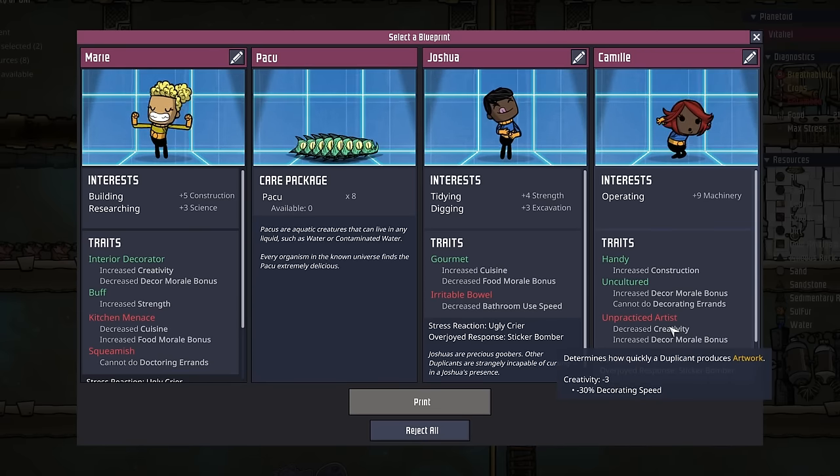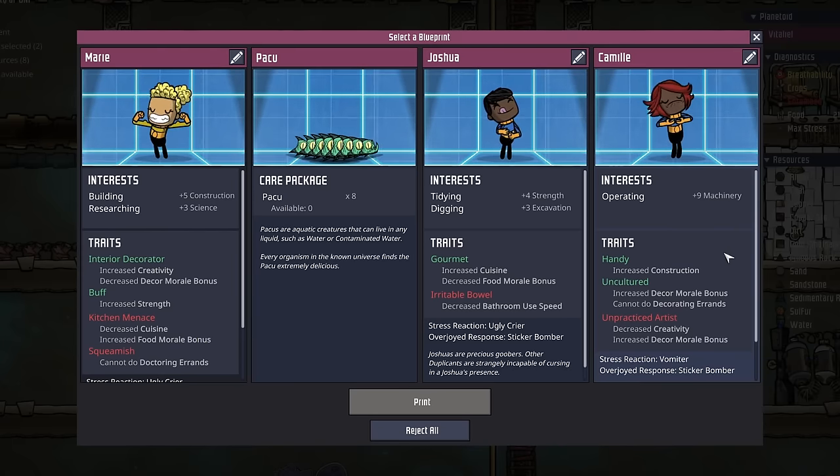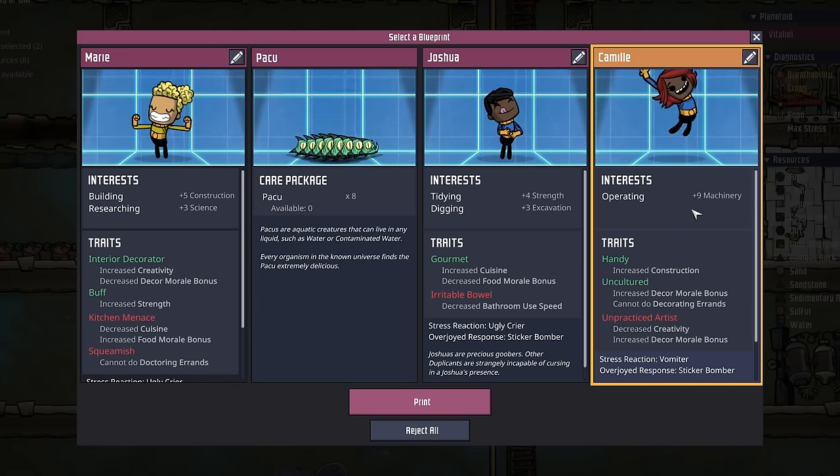That interest in operating could really help when we start using the metal refinery, because it is an operating task. And their only negative is they're an unpracticed artist — which for some you can consider a positive, because while they can't do artwork very well, they get a better decor morale bonus since they don't know good art from bad art. Because of the theme of this episode being machinery, and plus 9 is nothing to shake a stick at, I think we're going to take this Camille.